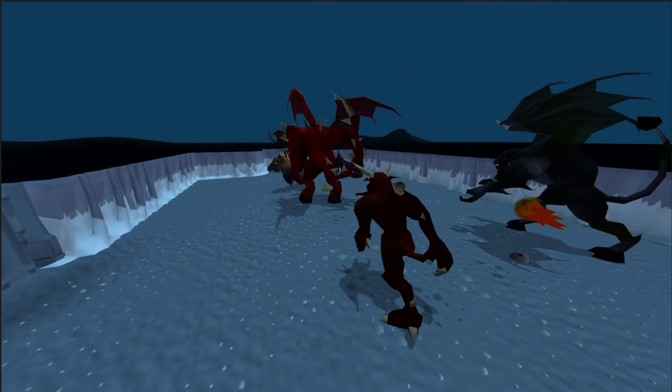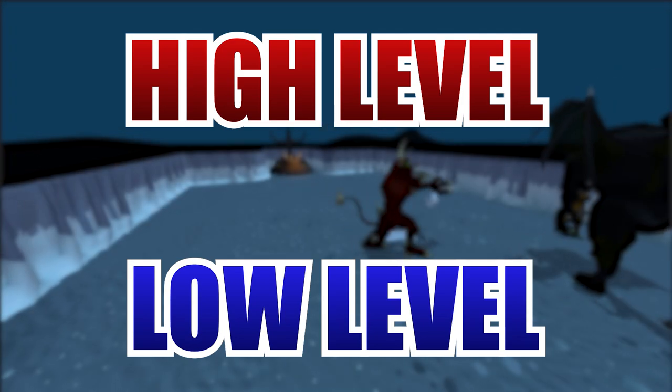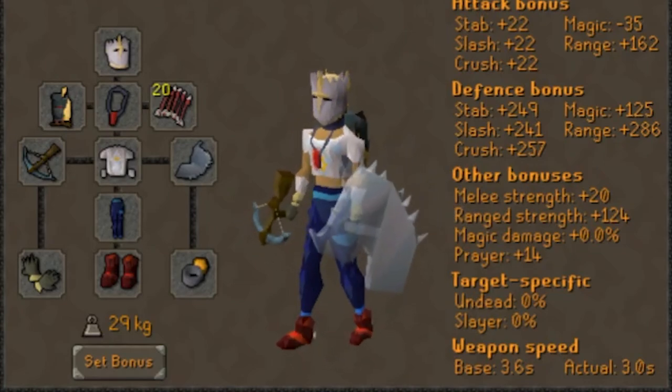I'm going to show you two gear setups: a high level setup and a low level setup. The inventories for both will remain the same. To start with the low level setup, I would recommend a Justiciar faceguard for the defense bonuses, since you'll definitely be making some mistakes while learning.